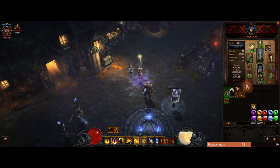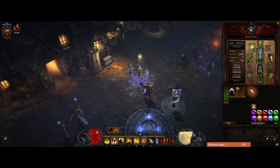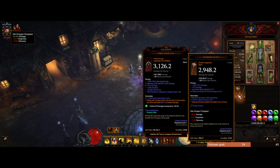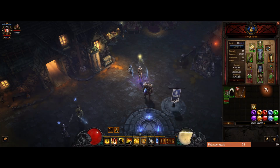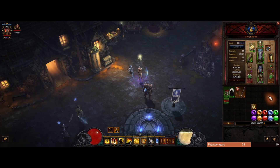For weapons, Won Khim Wow is absolutely necessary — this is what causes our Tempest Rush to proc Cyclone Strike, so that's absolutely needed. As far as the second weapon goes, there are a lot of different options. You can pretty much just use your best ancient DPS weapon for the offhand for the time being. Eventually, most people are using either Echoing Fury, In-Geom, or something like Vengeful Wind, depending on what you have the best of.